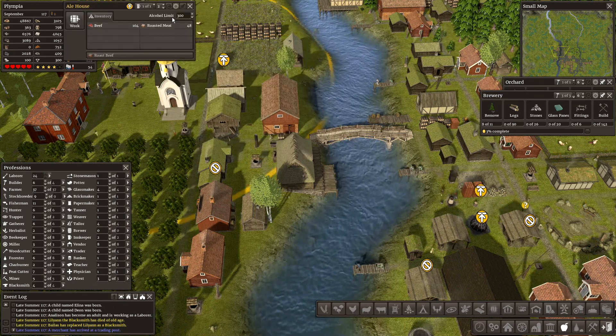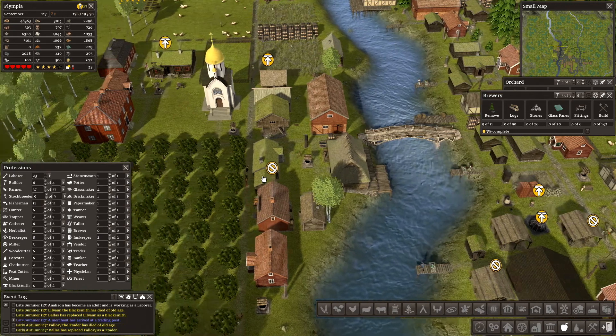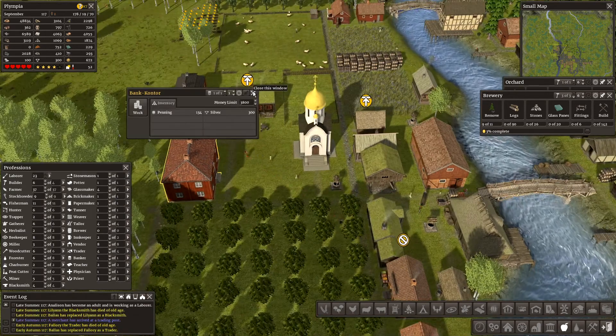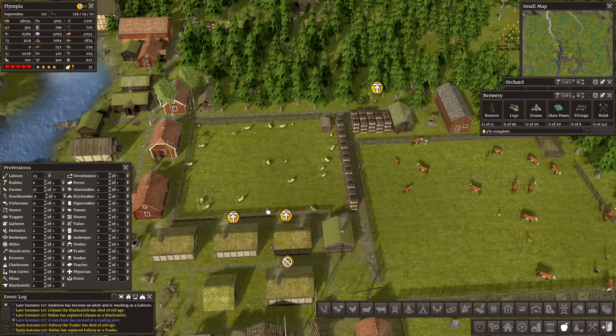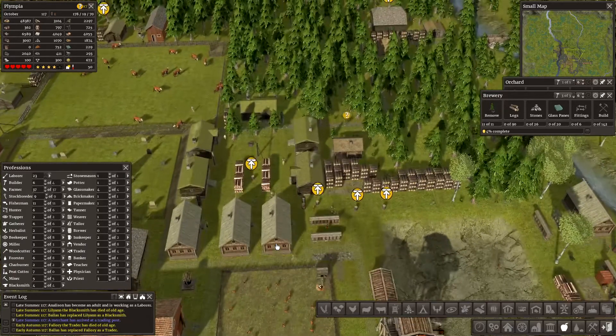What are you full on? Alcohol limit — that's pretty well fine I think. How are we doing on money? 134 and 300. I'm not sure we're buying this, but we will plough on relentlessly.